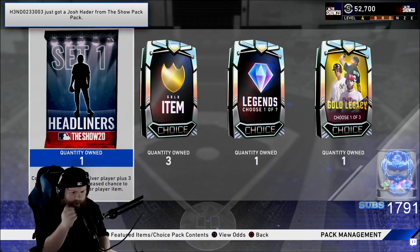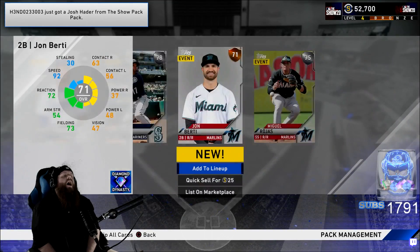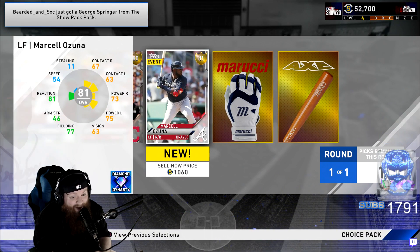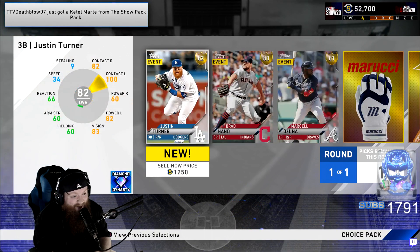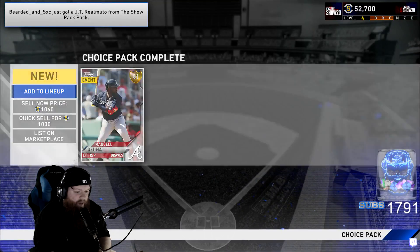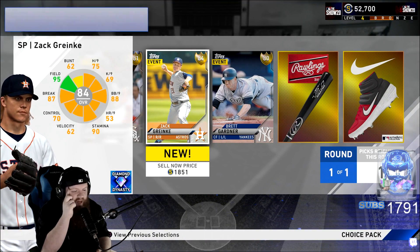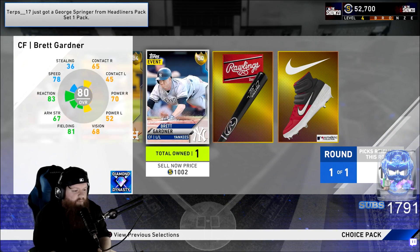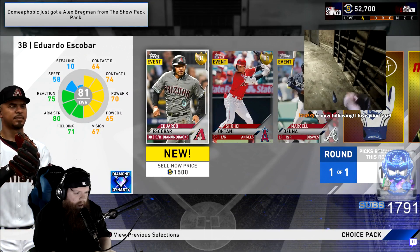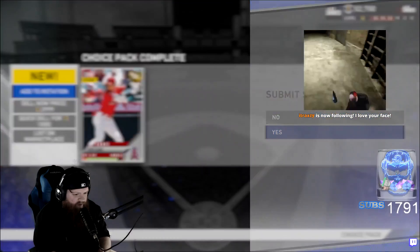Open packs — headliner — boom! Who we get? Nothing. What is this gold item thing? Oh bro — Marcell Ozuna looking good, looking fucking good, he's got a nice swing too. We're going Marcel 100%. Gold item — there's Breu. Zach Greinke — Zach Greinke's not a diamond, he's close though and I could honestly see him going diamond. I'm gonna take him. We got Escobar, Ohtani — taking Ohtani, he's the most expensive.